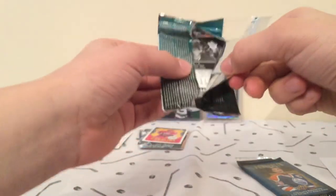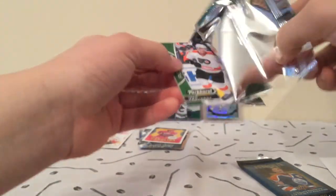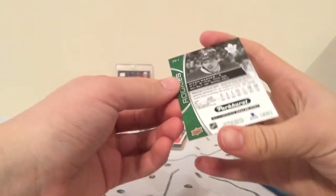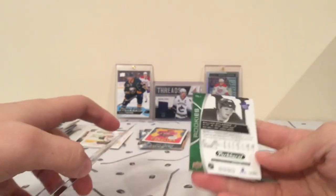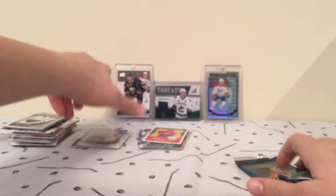Can we pull a Matthews out of here? Ivan Provorov, William Nylander, and Mitch Marner. Marner's a good one. So nice little Parkhurst pack there — I like these. Got Nylander there. All rookie.